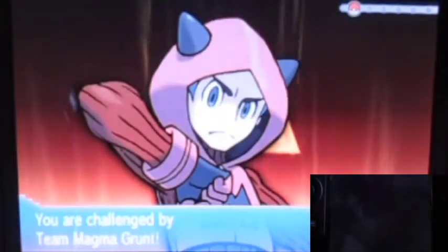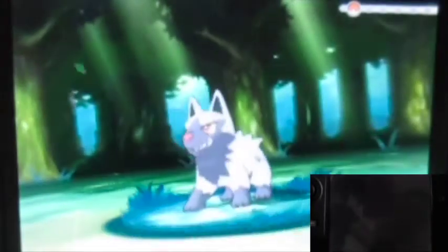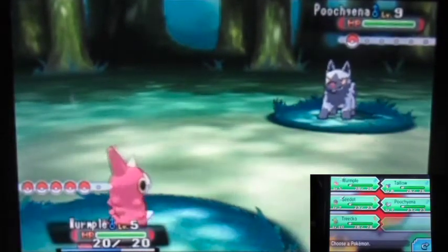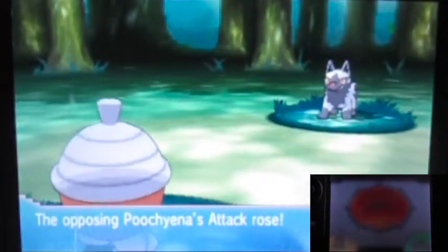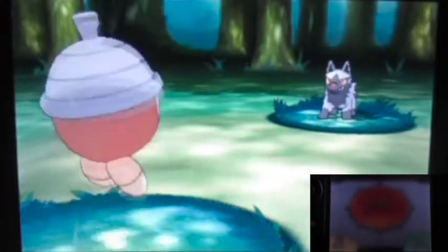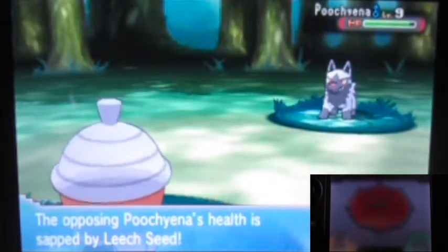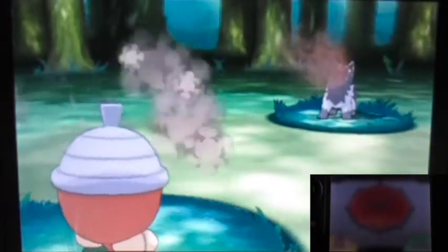So here's the introduction of the villain team in this game — Team Magma. This is probably the only Pokémon game that actually has two separate villain teams. If you're playing Omega Ruby you face Team Magma, but if you play Alpha Sapphire you'll face Team Aqua instead. Now I actually have my shiny Seedot here — yeah, let's go!